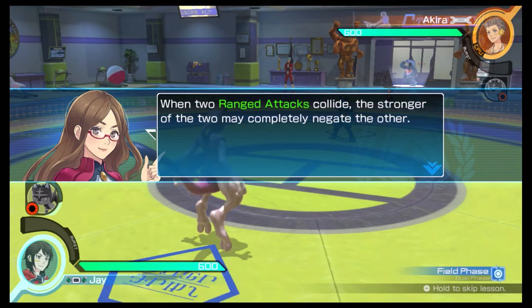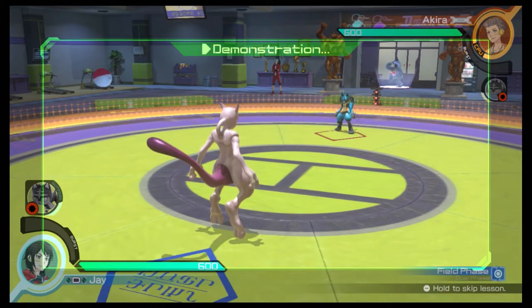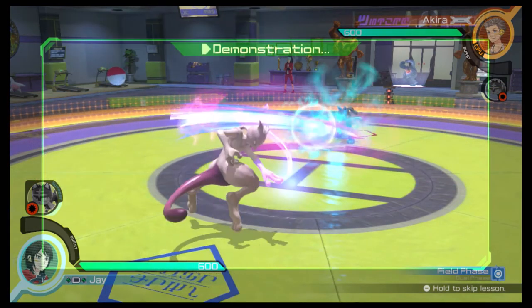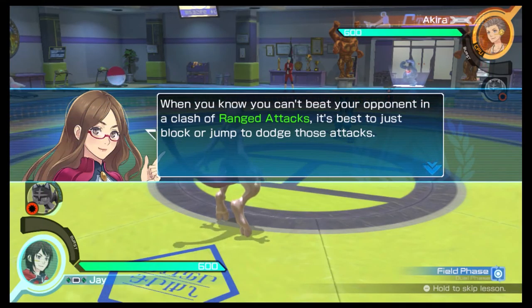When two ranged attacks collide, the stronger of the two may completely negate the other. If both are at about the same level, they will cancel each other out. When you know you can't beat your opponent in a clash of ranged attacks, it's best to just block or jump to dodge those attacks.